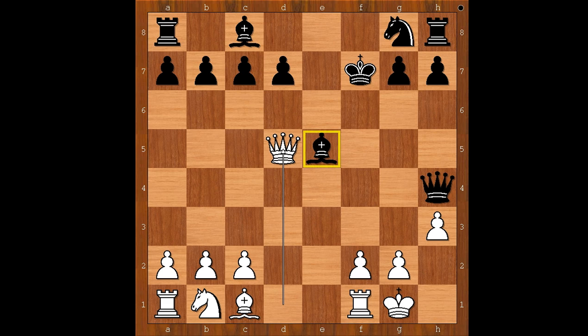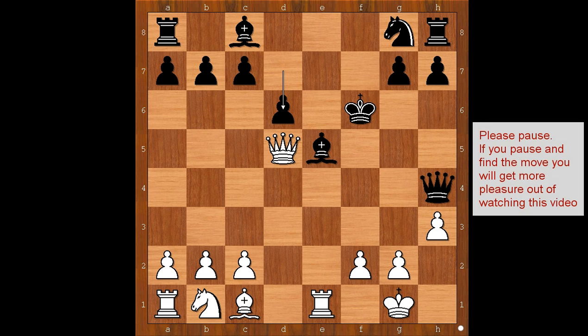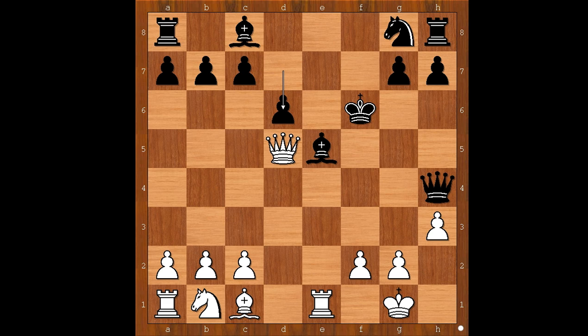Queen to d5, check. King to f6, rook to e1, threatening queen takes bishop. d6, defending the bishop, and now bishop to e6 is coming. Black will have a fine game. Perhaps we can call this the critical position of the game. White to move — what would you do with the white pieces? Please pause and find the best move for white.